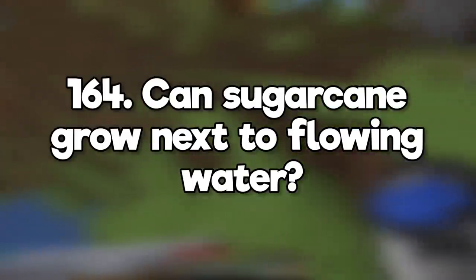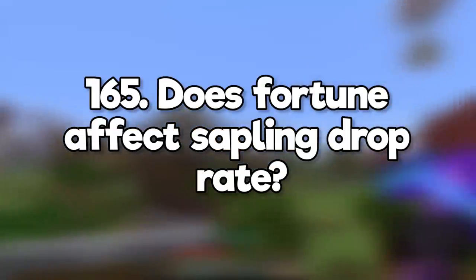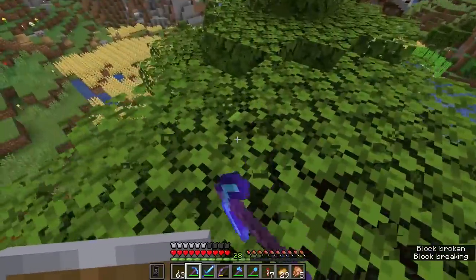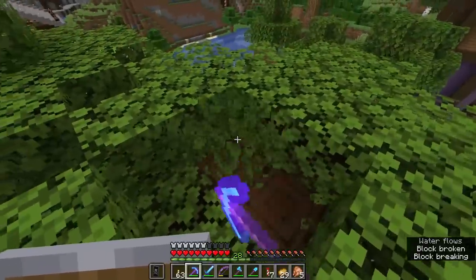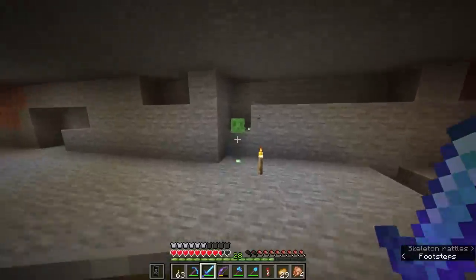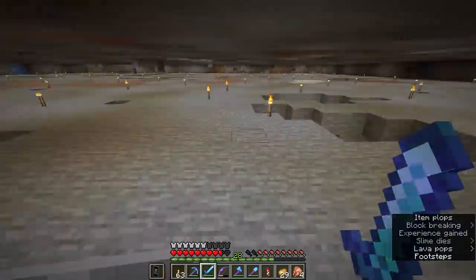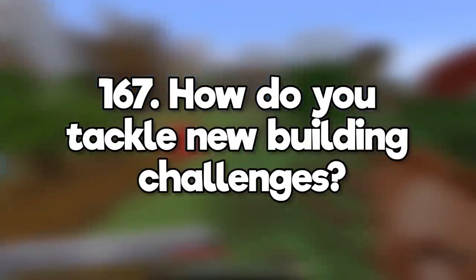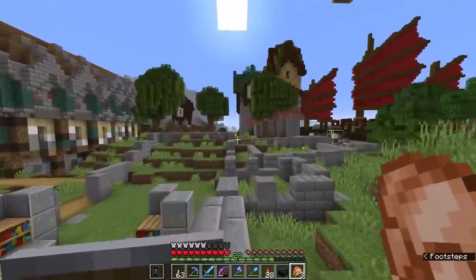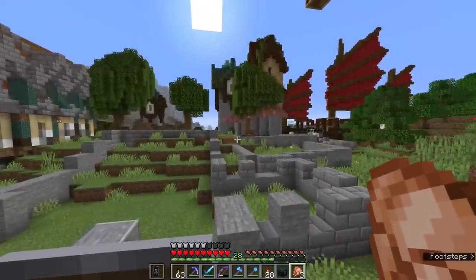Can sugarcane grow next to flowing water? It can! Does fortune affect sapling drop rate? Yes, it's worth using on jungle trees which have a lower drop rate, and dark oak trees where you need four saplings per tree. What is a good way for me to get a good slime supply? Either find a slime chunk underground, or make regular trips to swamps during a full moon. How do you tackle new building challenges? Draft stuff in creative first, work from reference material if you can, and don't feel bad about checking out other people's builds for inspiration.